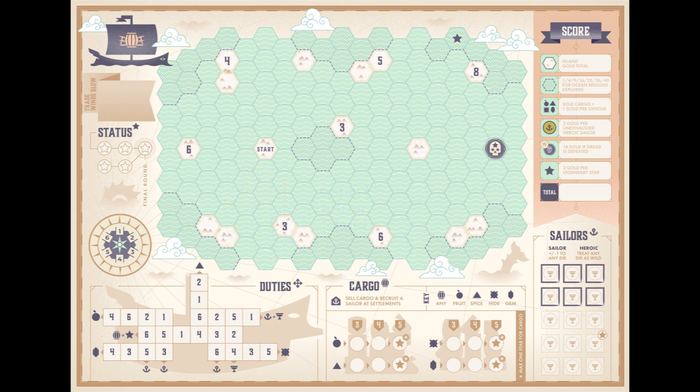Looking at the dread on the far right side of the map — the dread is a special point that also stops your movement when you run into it. It is recommended to avoid the dread unless you have two heroic sailors that are not exhausted. That is what's required to defeat the dread and score points at the end of the game. Additionally, there are unexplored regions of the ocean on the edges and in the middle. There are seven of these, and moving through or stopping in as many as possible nets you more points in the end.